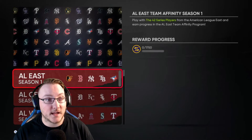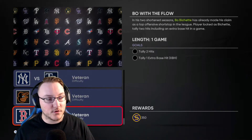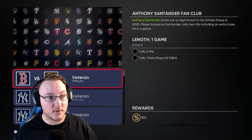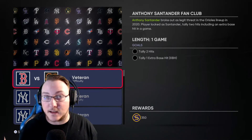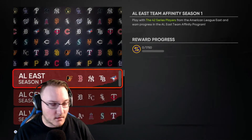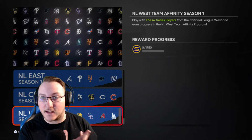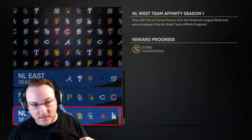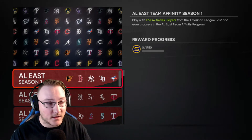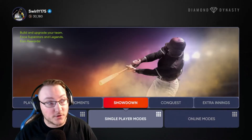Team Affinity Moments — there's one for each team, five of them. Each gives you program points within that team's affinity and around 350 stubs per moment. Something like Anthony Santander on Veteran with two hits including an extra base hit — not too bad. And it looks like each one gives you 1,750 stubs. Six times 1,750 is over 10,000 stubs if you do all of them — that's a couple of gold players worth. That's a lot you can do with 10,000 stubs, so definitely check these out.